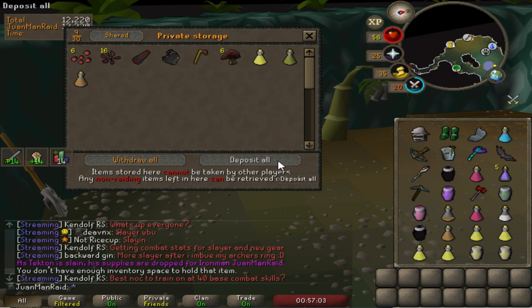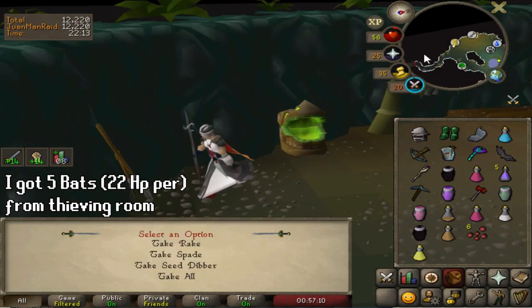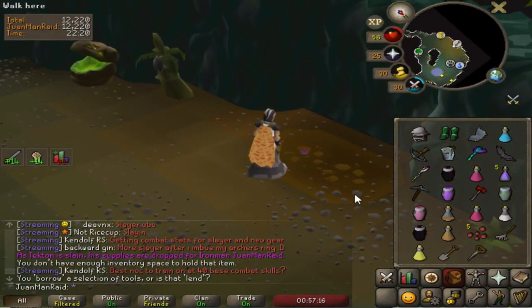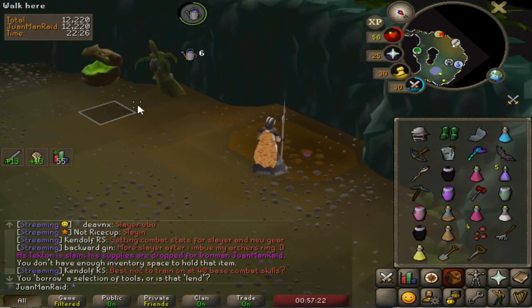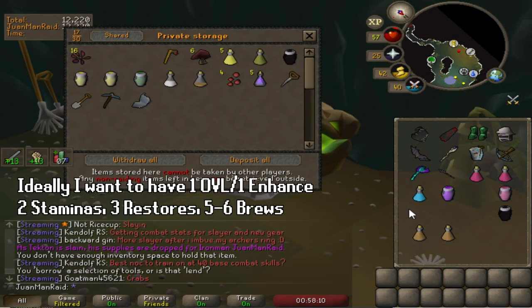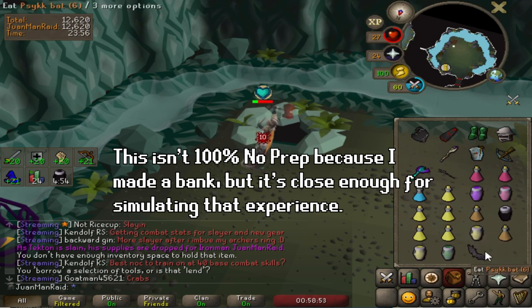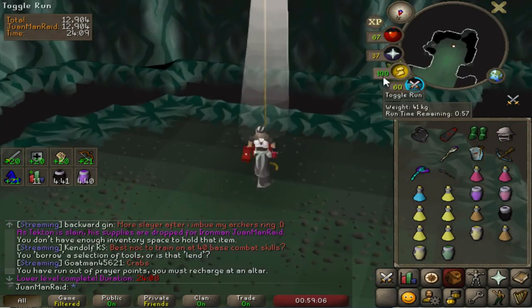After clearing all the rooms, I managed to keep all the brews I brought into the raid. I used the bats from the demon room for Fasa and similar bosses, so I was able to retain my brews all the way to the end. I actually think I can no-prep Olm, even with this setup, because I have 7 brews, 3 restores, the overload and prayer enhance. I'll try to do more no-preps with this setup going forward to see how consistent I can be, because it'll save a good amount of time.